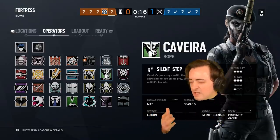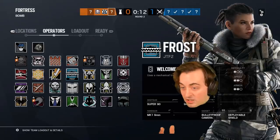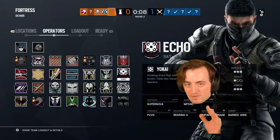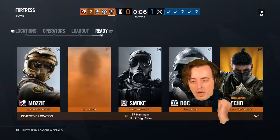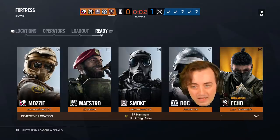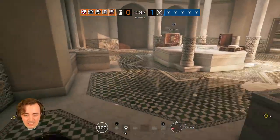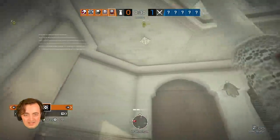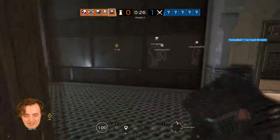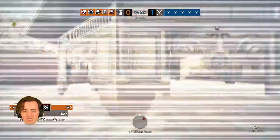In the Rainbow Six Siege 100 Drops I've done so far, you see me play a lot of the easy operators — I play a lot of Frost, I play a lot of Blackbeard. But as I've been playing more and more I try to gravitate towards the more difficult operators because they're just better. You can see Echo — I have his elite skin — and that's because I really like Echo. What I absolutely love about Echo is he's got these cameras.